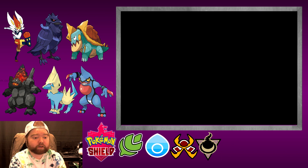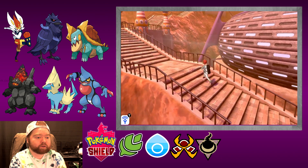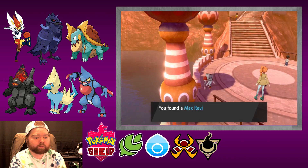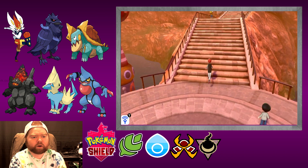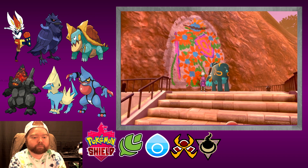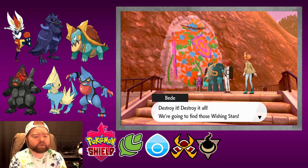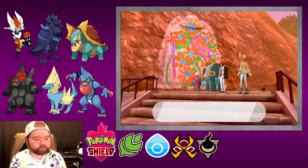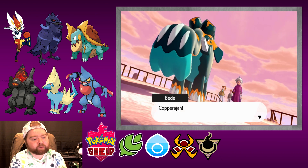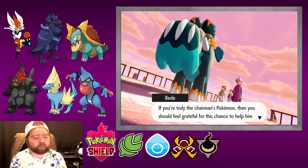Let's see what's going on over there. Something happened — we don't know what. Oh, a Max Revive! I don't know why she's just standing down here. Oh, it's Bede! Destroy it! Destroy it all! We're going to find those wishing stars! We've got to bring the Chairman more wishing stars if we want to please him. Copperajah — if you're truly the Chairman's Pokemon, you should feel grateful for this chance to help him find wishing stars.